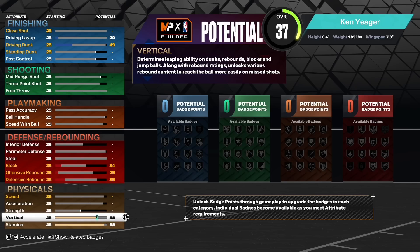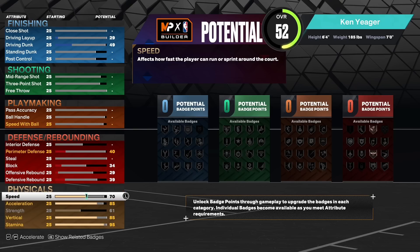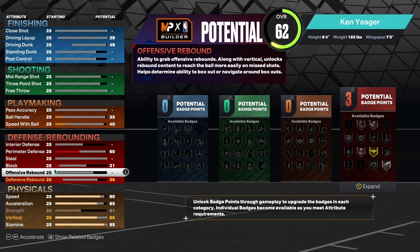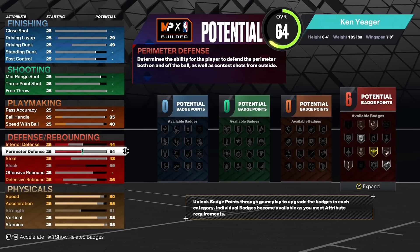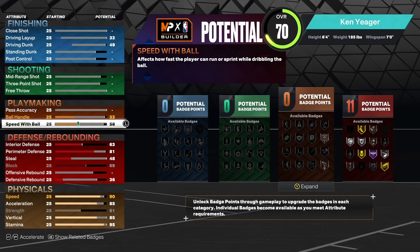Strength you're going to put to 61, acceleration to 85, speed to 90, defensive rebound to 36, offensive rebound down to 25, block up to 69, steal to 48, perimeter defense to 81, interior defense to 63 — and that should give you 11 defensive badges.